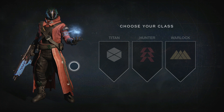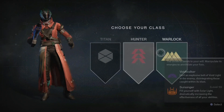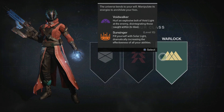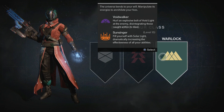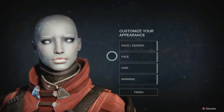I wanted to make a separate video showcasing the character I've customized. The game contains three different classes: the Titan, the Hunter, and the Warlock. I'm personally leaning towards the Warlock because it resembles Star Lord from Guardians of the Galaxy. I've been a huge fan since the movie — I watched it four times in the theater and I've been reading all the comics to catch up on the lore. So without further ado, let's go ahead and click this.